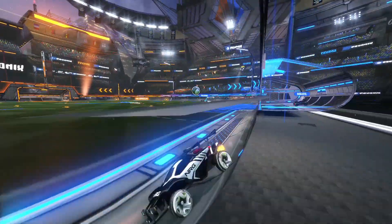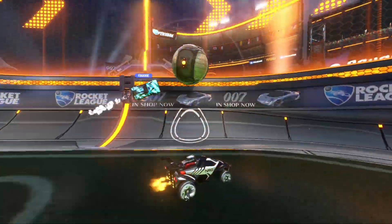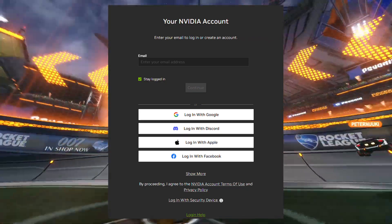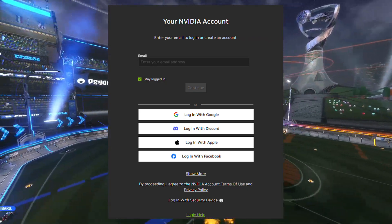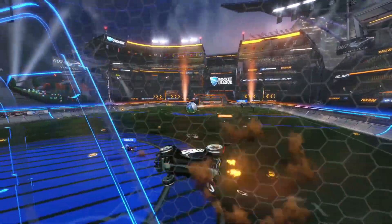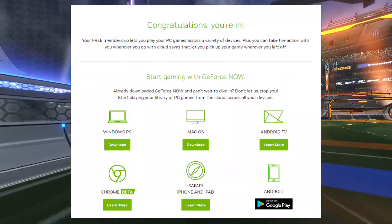After you hit a join now selection you'll of course need to be logged in. Simply create an account, fill out all the details, and once logged in you'll need to download the software to run Rocket League. If you are on Android it is as simple as downloading the GeForce Now cloud gaming app.